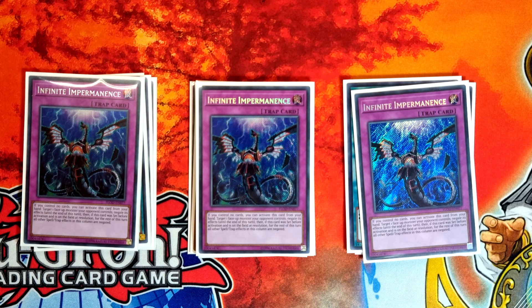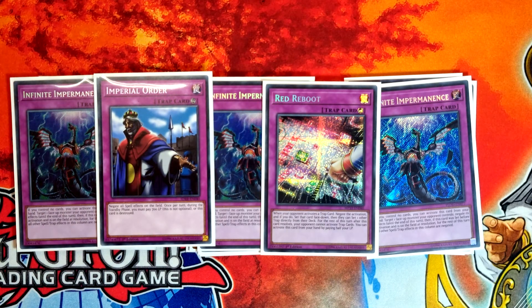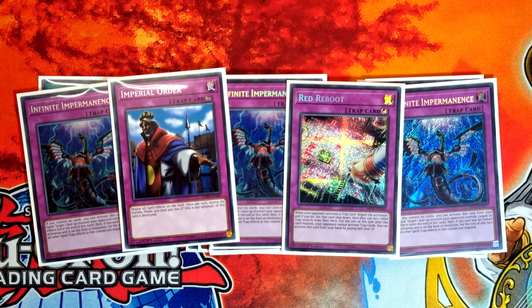We've then got Imperial Order — this card's broken and shouldn't be anywhere near the game but whilst it's here we've got to play it. And Red Reboot — again, when we're going second you just auto-win against backrow decks if you see this in your hand and you try to push for game.